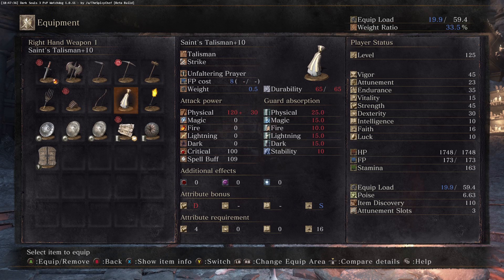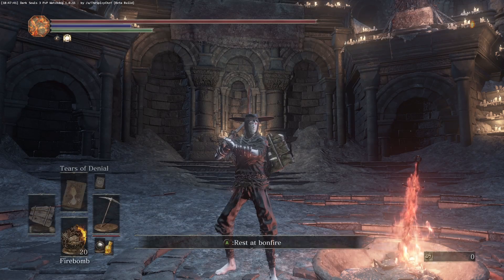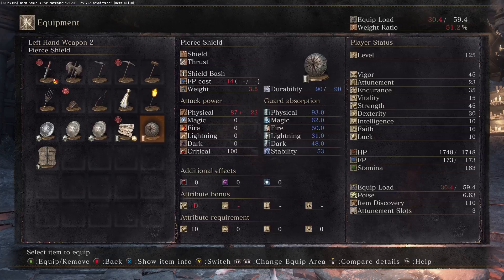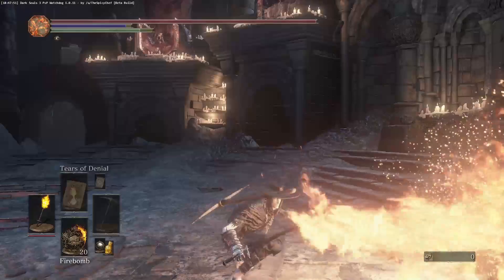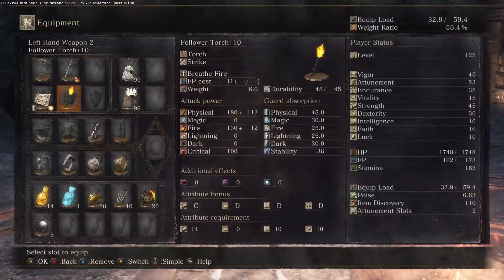Bow — just have a good bow. Talisman. The Follower's Torch is also a weapon in here. It is really cool. It can actually be used in place of the shield. It goes with the peasant aspect pretty well.